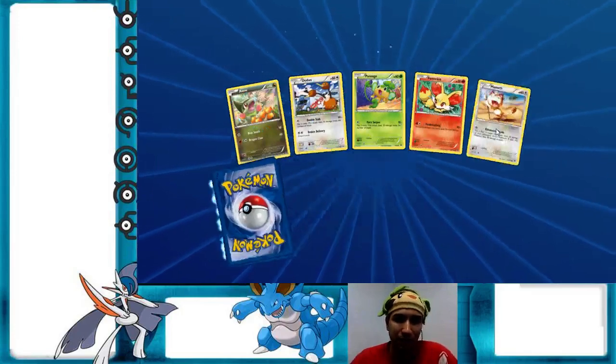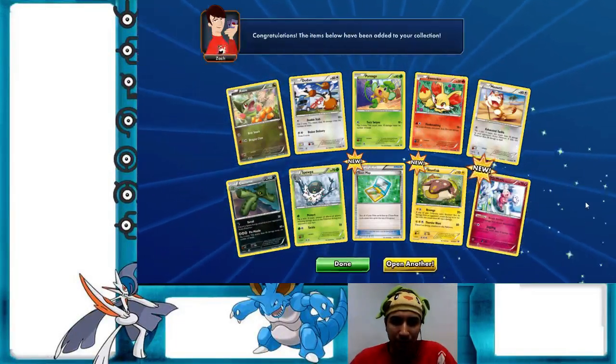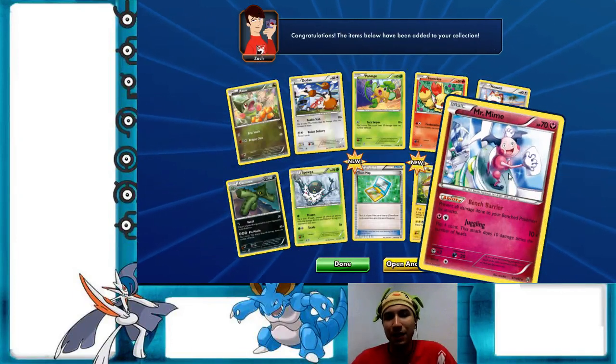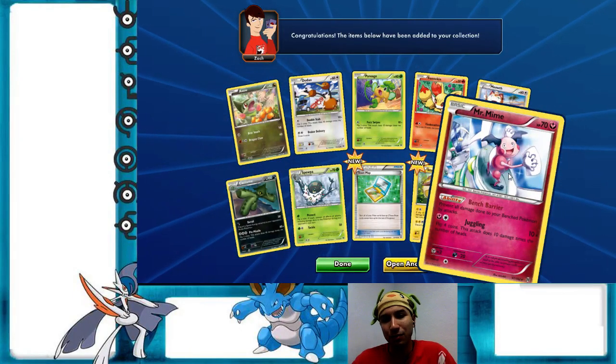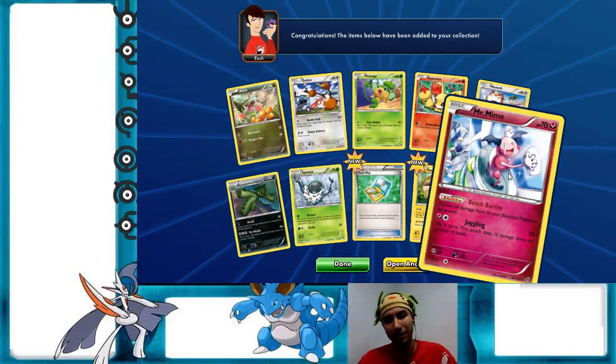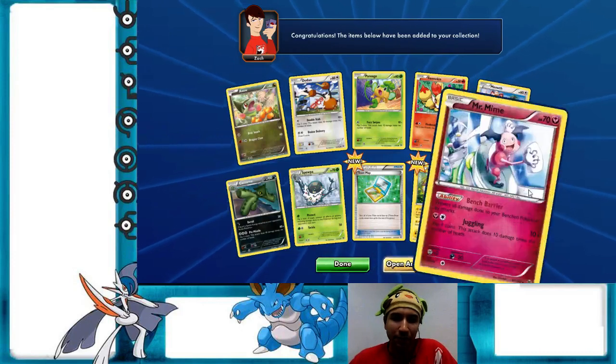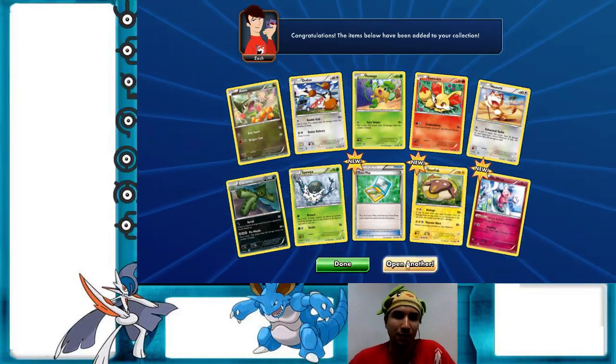Town Map and Stunfisk. Bench Barrier — Mr. Mime! I only have one rant about this card: in the Japanese set it's a Common card, but in our set it's a Rare card. That's a bit of a gripe. But yeah, Bench Barrier Mr. Mime — I can see it being teched into most decks.